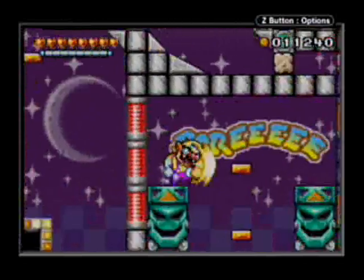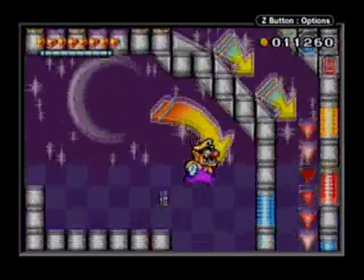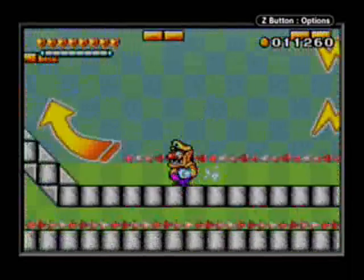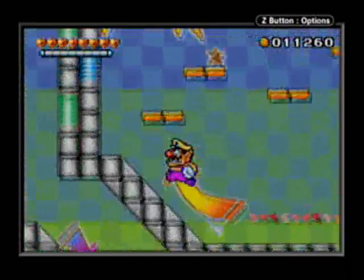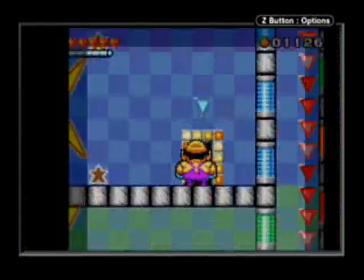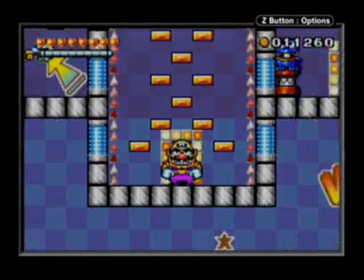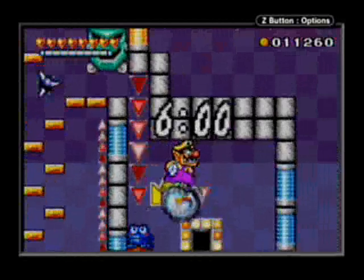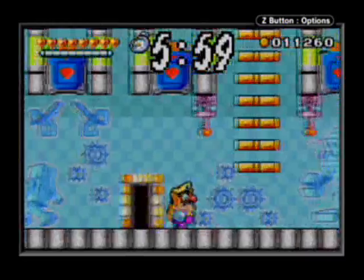I distinctly remember there being a hidden passage this way. I'm not quite sure what the purpose of that is — I'm guessing they hide a diamond there on the upper difficulty levels. I didn't really practice this on all difficulties; I just played on hard to refresh myself on the positions of the stages.